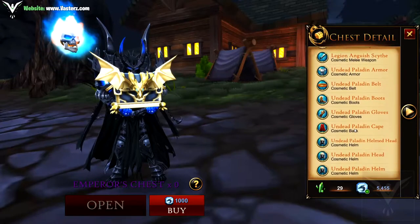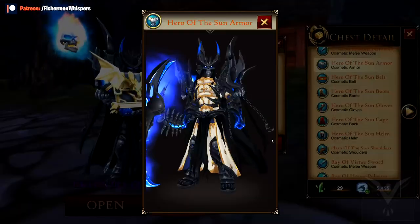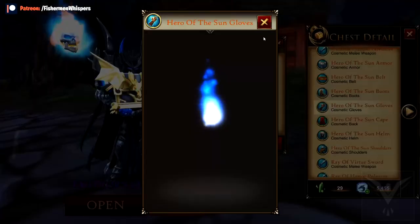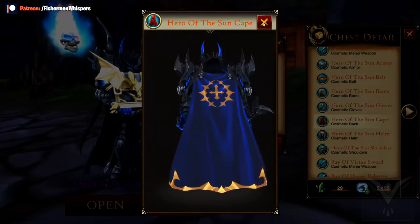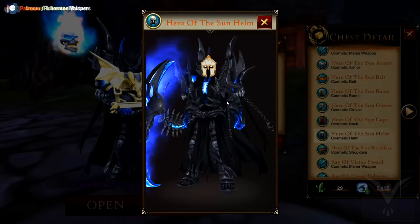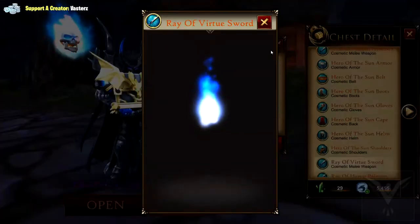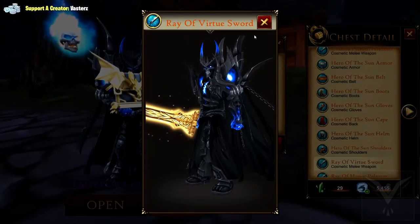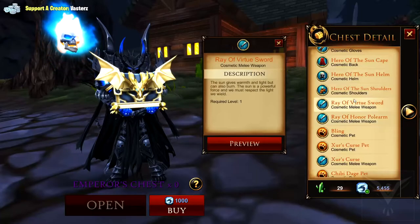Let's see, let's check this out. So the armor is this — looks like a priest type of armor. I kind of like this armor, man. That looks pretty nice. Just imagine the full Hero of the Sun set. In all my days, dude — I wish! That weapon looks sick, wow.